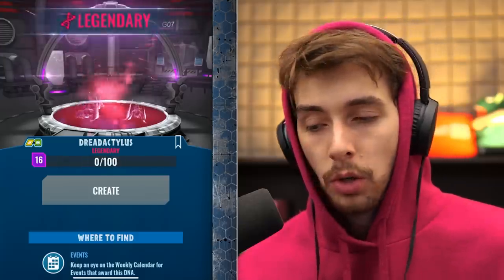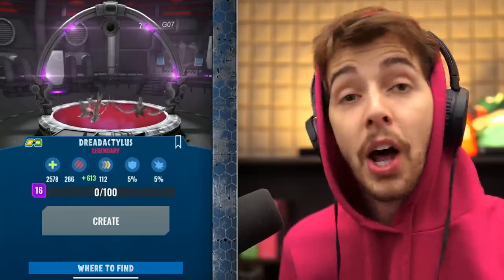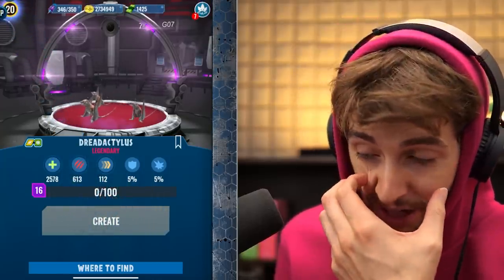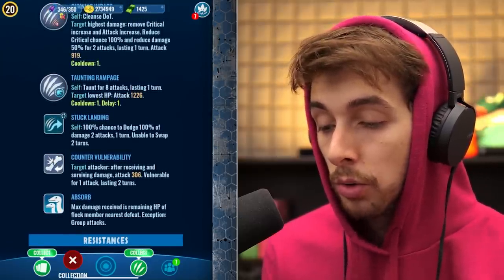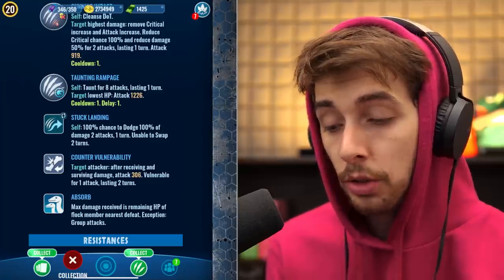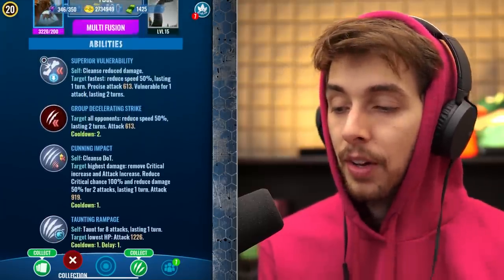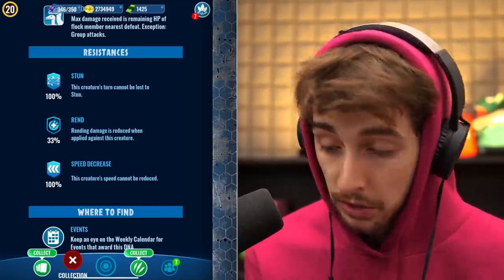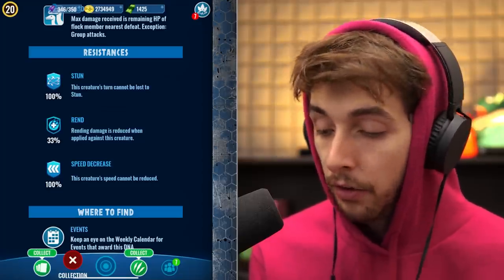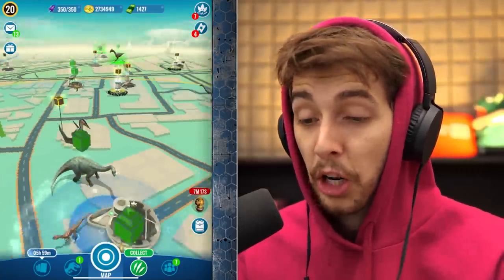The other new hybrid — possibly a unique — is the Dreadnoughtus one. It has 5% armor, 5% crit chance. On swap-in you gain 100% dodge chance and counter vulnerability, so you do some damage and make them vulnerable when attacked. Of course it has the flock mechanic, which means most teams have something to counter it. Immune to speed decrease and rend. Not the worst, but also nowhere close to the best, honestly.